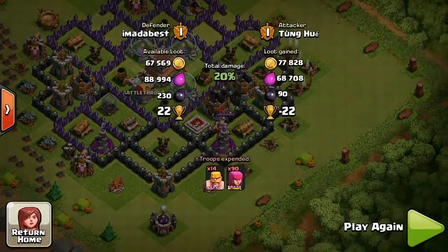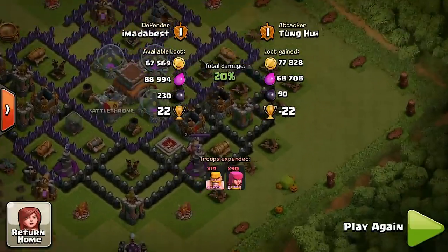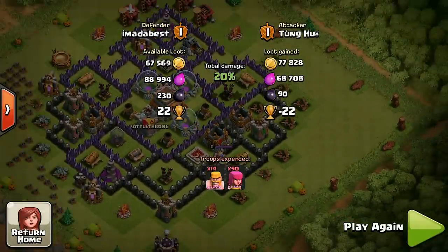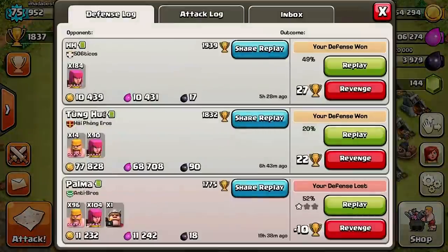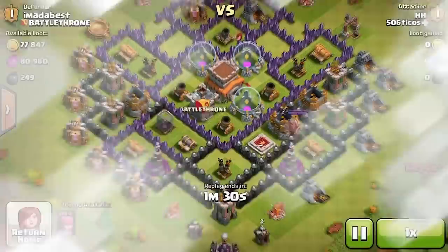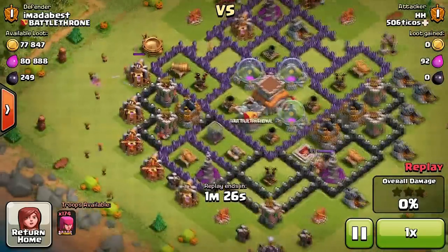He only got about 70,000 resources — that's not really a lot. If you're getting 100,000 then it's a successful raid, but he didn't get there, so I got those trophies. The last attack just happened recently and made me want to put this video out so you guys can see how my defense is doing.